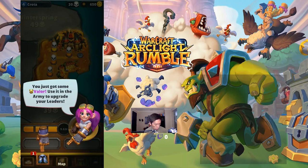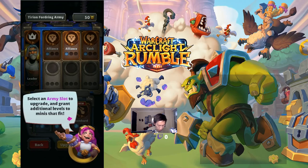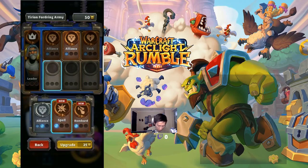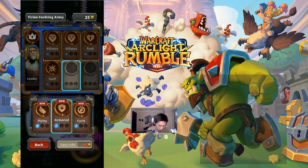This is the first time I'm seeing the Valor here — thought I'd record it. You just got some Valor; use it to upgrade your leader. So you tap the upgrade button to upgrade your leader, then select an army slot to upgrade and grant additional levels to minis that fit. I can upgrade a spell, but it costs 45 Valor. I only have 45, so let me see if I can upgrade something else — going back now.